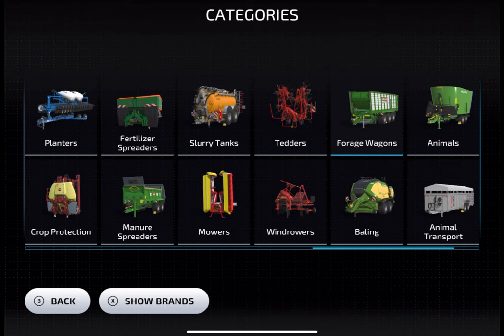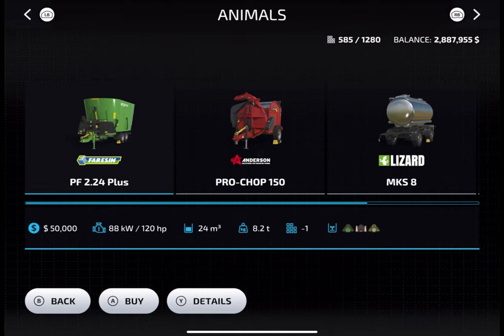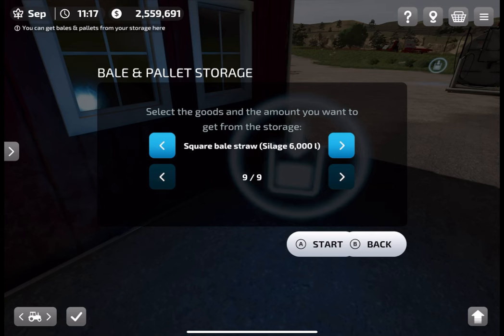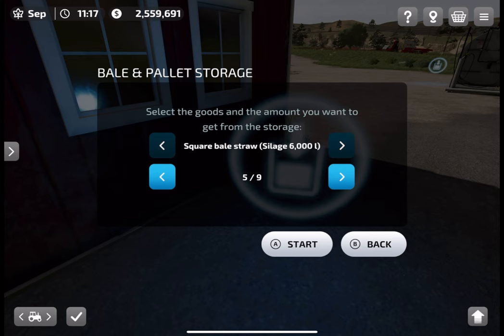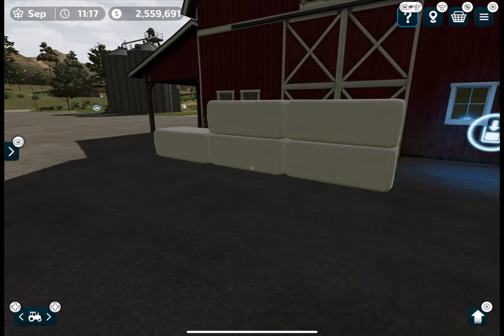To feed my cows with silage, I need the mixer wagon, which you can buy from the shop under the animals category. It costs 50,000, which is a lot when you're starting out. After purchasing the mixer wagon, you need to drive it near or close to the silage bales and it will start loading them automatically.